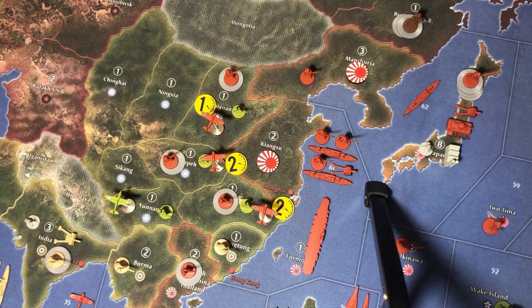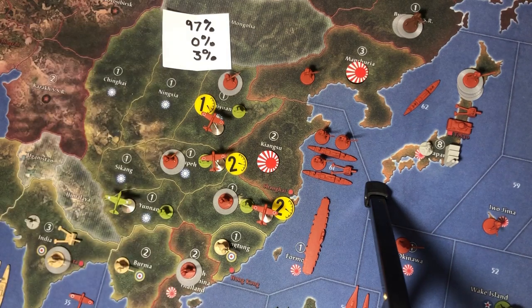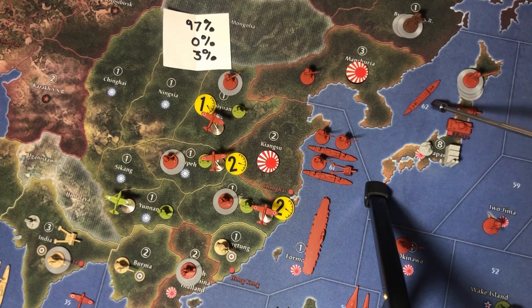Even if we retreat when only fighters remain, the odds on all three Chinese battles are 97% victory, 0% draw, and a 3% chance of defeat — pretty solid all around. We still have transports that haven't moved with equipment on them here, here, and one up here that can take off two units from Japan. What we do with those is where there's no single preferred method, so I'll show what I like to do and then discuss options from other players.